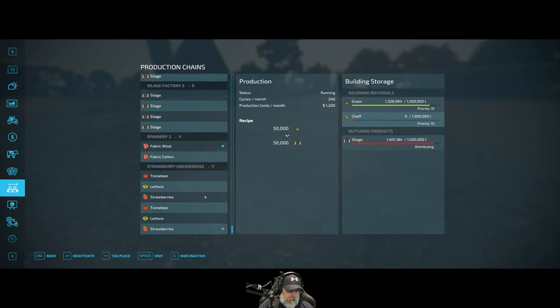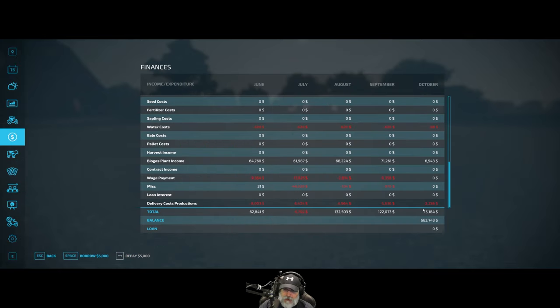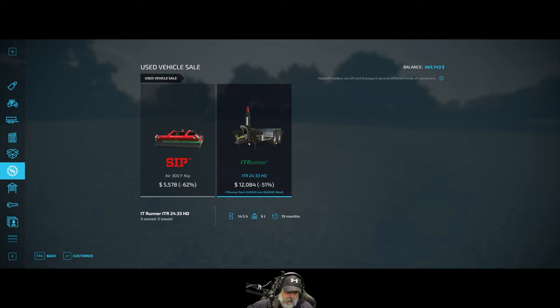We are sitting pretty good right now - no bank loans. There's a wind rower in the sales that looks interesting, and the IT Runner - man, that thing is so useful. I'm using it in the logging series and the Silver Run series. I don't really think we need it here in the farming series since we already have a bunch of tippers.